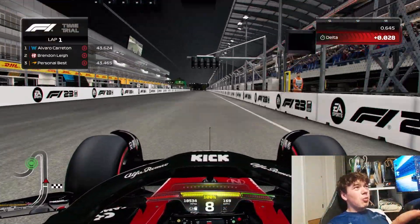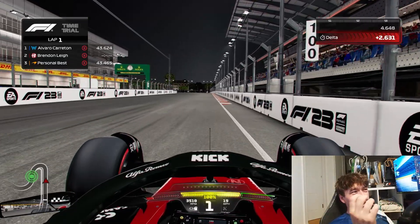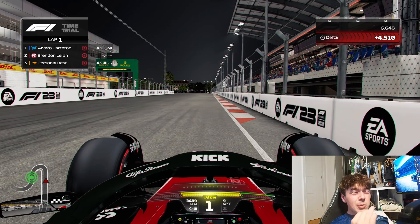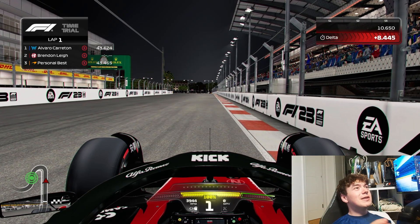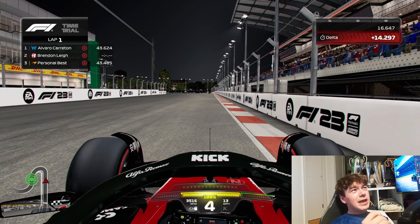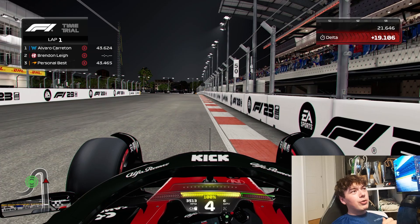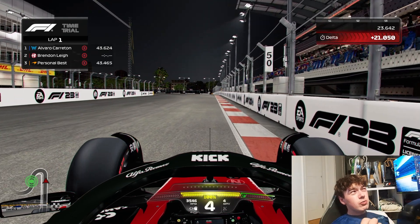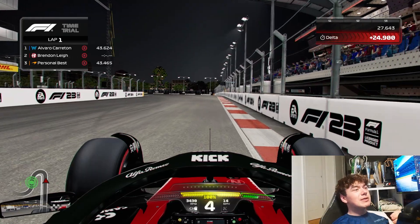Coming down into Turn 1, you want to be braking when the red and white kerb starts on the right-hand side. You want 57% on the front brake bias to give you the ideal rotation into the corner. You'll be going down into 4th gear. It's critical, with my game knowledge so far, to not be on the red and white kerbing as it will reduce the grip of the car and make it much easier to lock up into the apex.